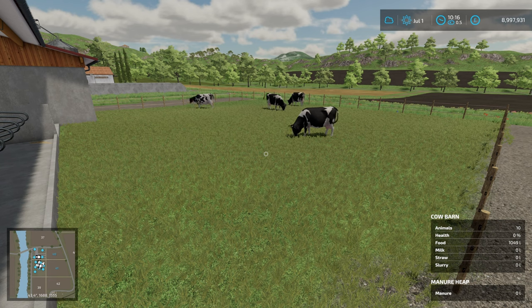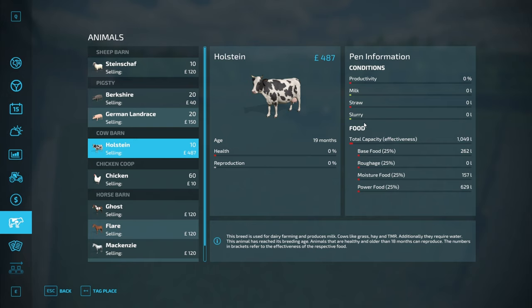First off, let's have a look at how their feeding has changed. Rather than the three bars that you are used to, we have four bars that are all eaten from equally with Maize Plus installed. If you add in the animal food additions, then it becomes 40, 30, 20 and 10.